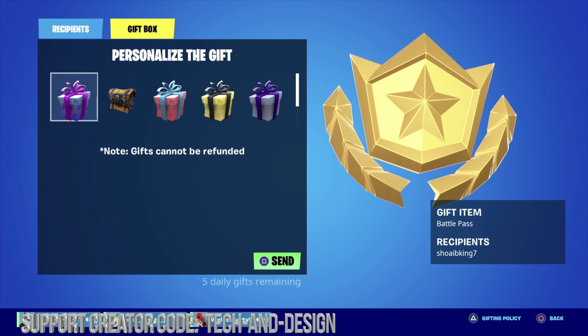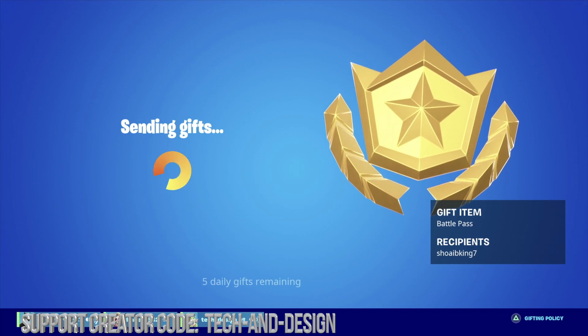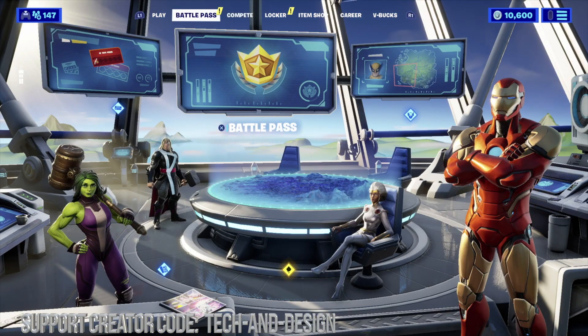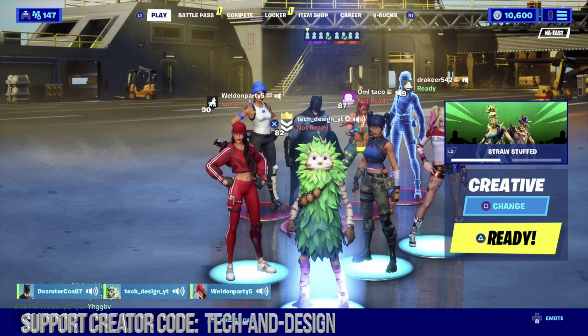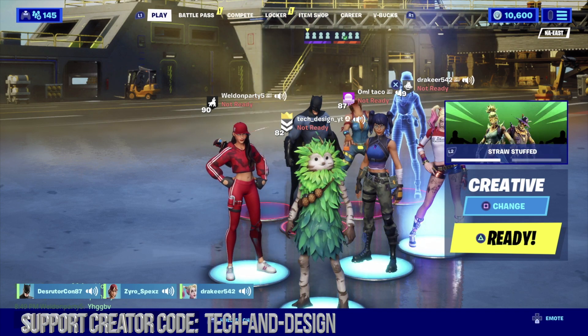We can return to the application and choose a type of gift. Let's just do this one for now. We're sending the gift out, and all gifts were delivered successfully. Perfect — as soon as he gets the gifts he can put on any skins. I'm guessing he's gonna have a few skins he can claim right now. Okay, so you should have got the battle pass right now.